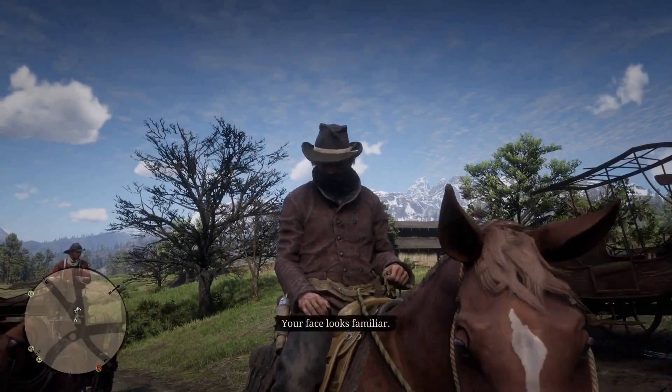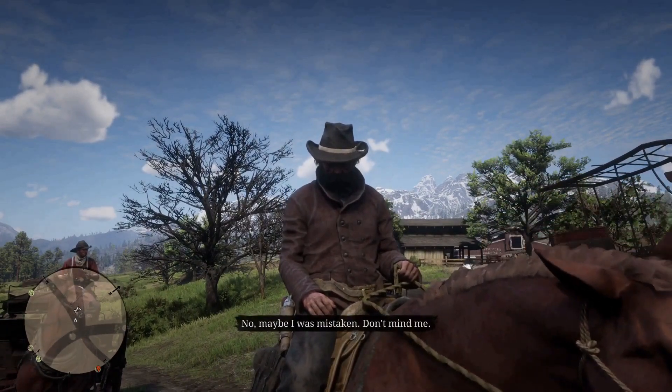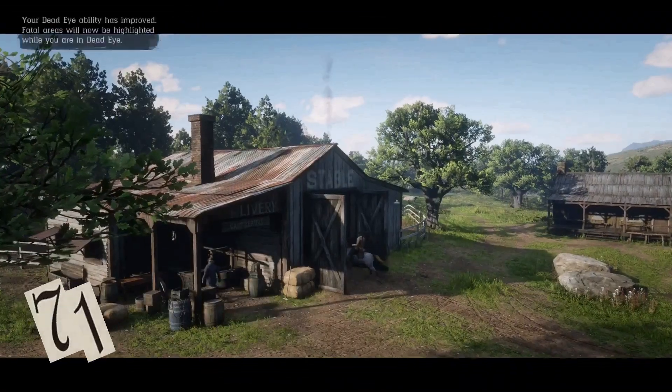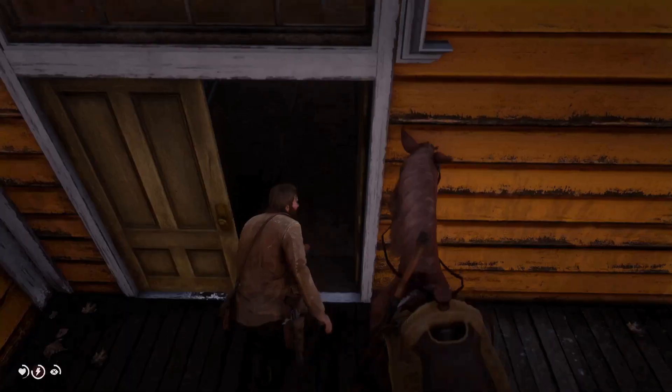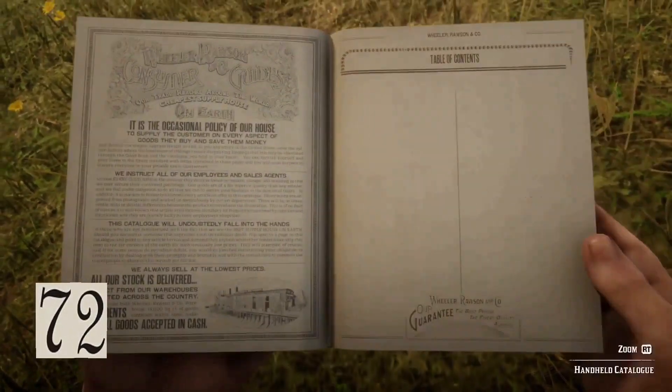When you greet a stranger, the prompt will say 'greet' after one press, but you can have a full exchange with random NPCs by pressing the prompt again until 'greet' is grayed out. Both stables and post offices are great safe zones from griefers.